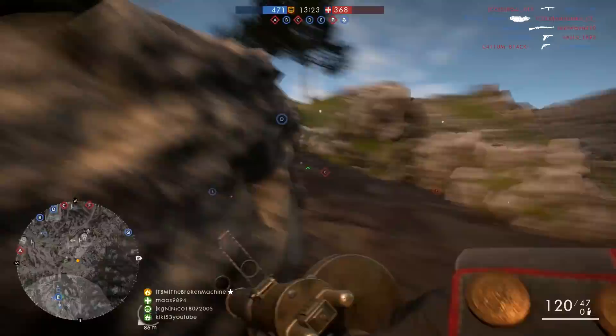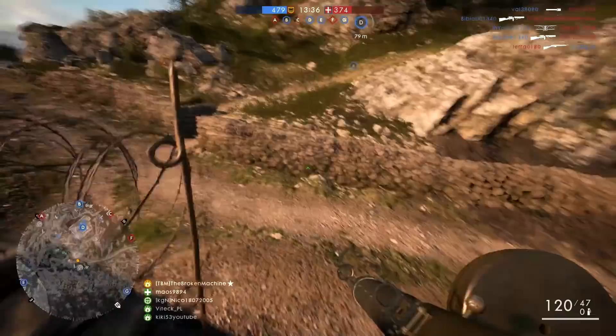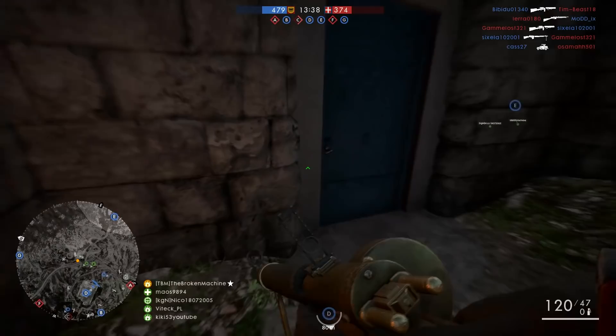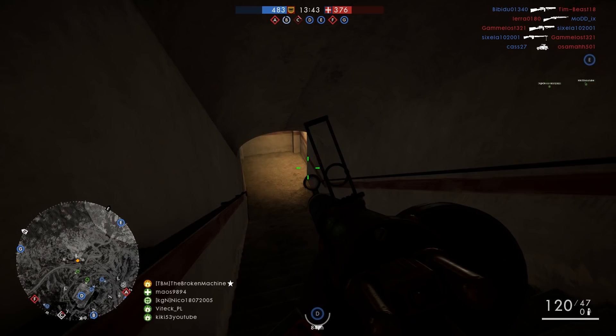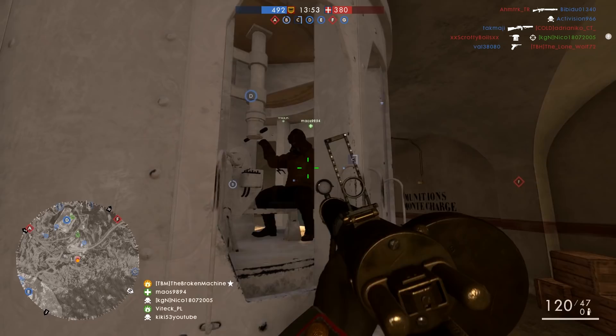Enemy plane spotting doesn't work of course. He's in here, isn't he. What are you doing, you silly bugger? Yeah, you don't want to be in there. Alright, let's go to Charlie I guess. Teammates are on that — oh, there's a dude up there.